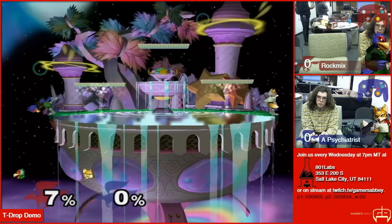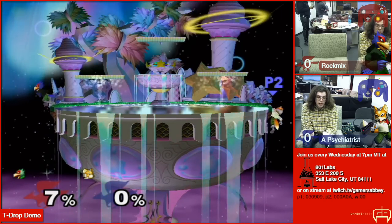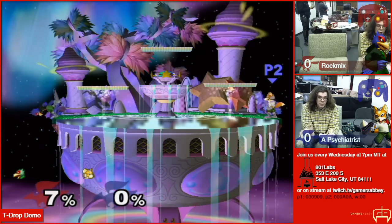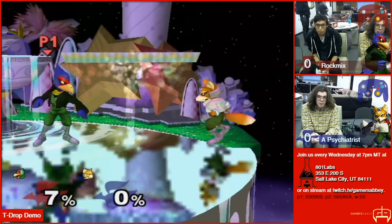What you do is you want to be teetering on frame zero. Then you're gonna dash left — do a shield pivot. So on frame one you're going to be turning around, on frame two you're gonna be dashing, and on frame three is when you want your shield to pop up. When your shield comes up, it pushes you off the edge, and you just automatically grab the edge.